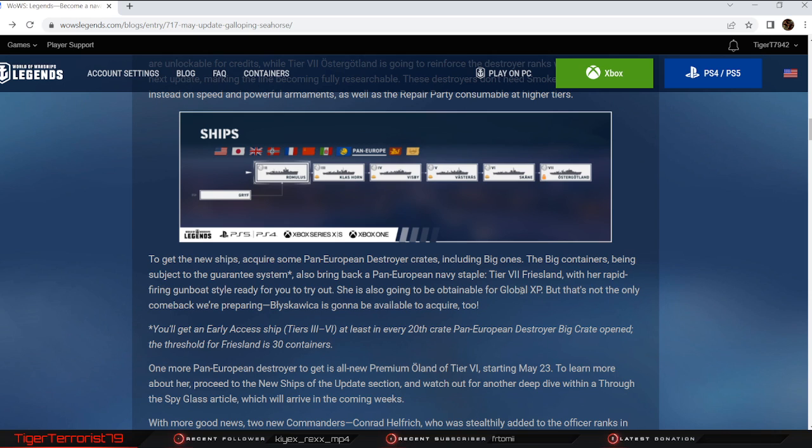We could have just waited one update and gotten Lo-Yang for DXP, then waited a couple more and gotten Friesland. But it's okay — I'm glad to see Friesland coming back. It'll allow more people to get access to her. And also, Bliskovića is coming back. She's a tier 6 premium Polish destroyer. She's not really anything to write home about, but it's good to see her coming back.